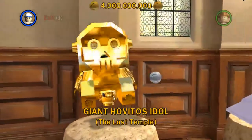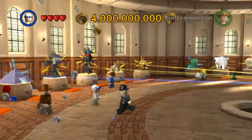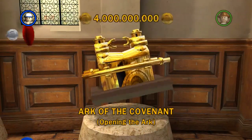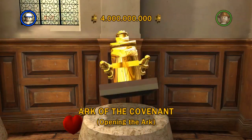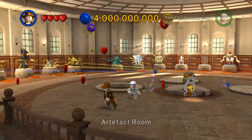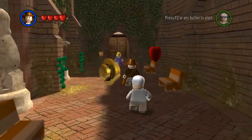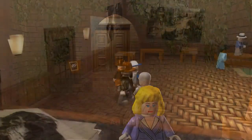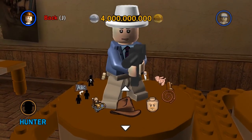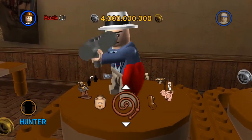In the game there are multiple collectibles, most notably studs — the coins of the game — which you use to buy characters and extras. Artifacts count as minikits in this game; you get 10 in each level, and getting all 10 completes that level 100%, assuming you've got the rest as well. In the hub world you can view the completed builds of these artifacts. There's also character creation — introduced in LEGO Star Wars 2: The Original Trilogy — where you can mix and match pieces, weapons, and abilities from unlocked characters to create your own character and have your own story inside the game.